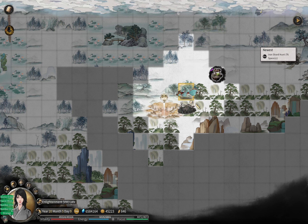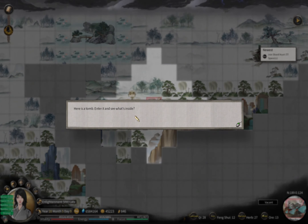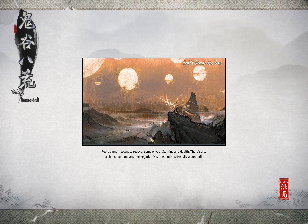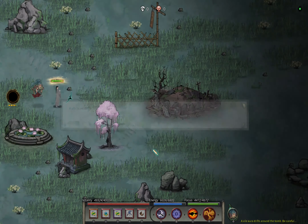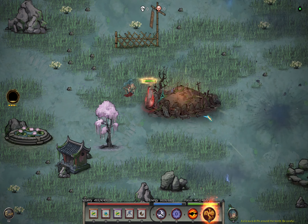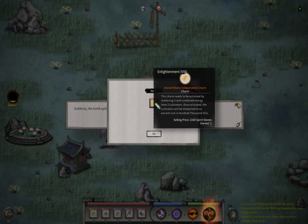Let's see what's happening with this tomb, and I will save first. I will see what is inside. I think it is an enemy. I decide to pay respect - dig the grave - I can pay respect and be a nice human. I get a charm - ancient rune teleportation charm.